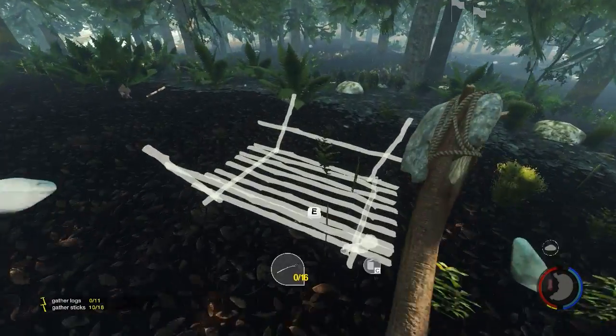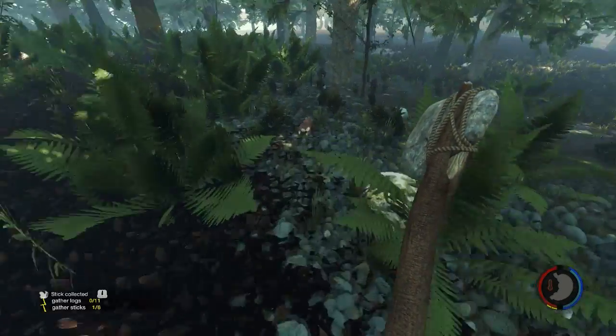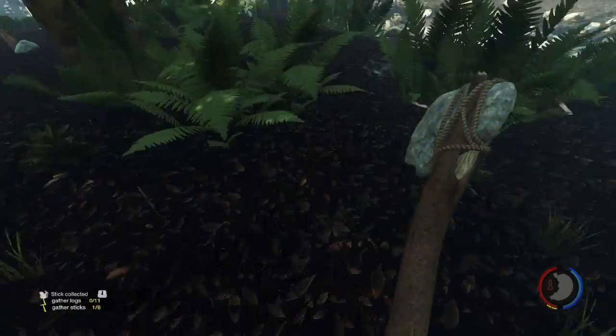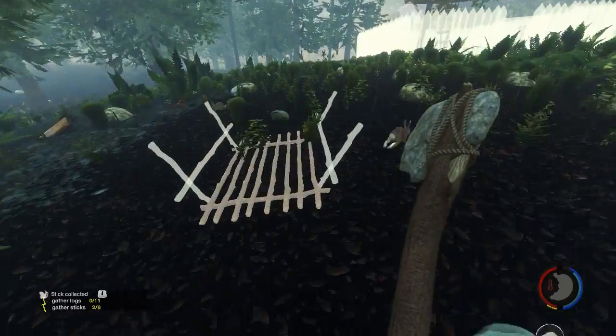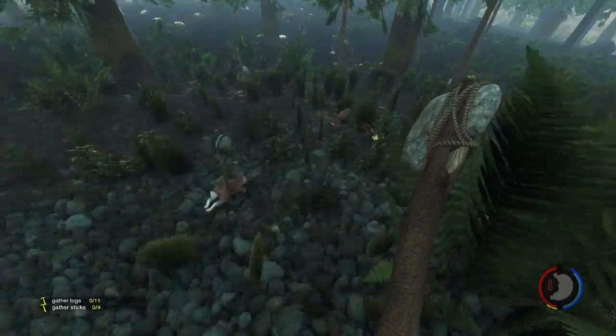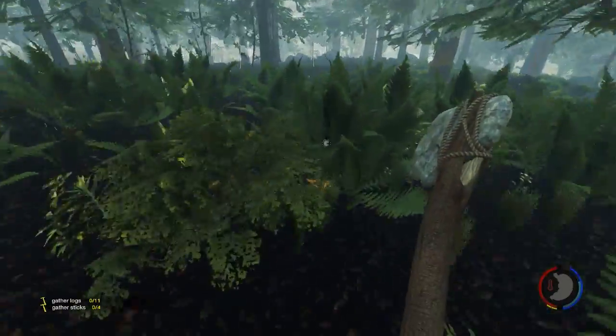A log sled — there we go, that's what I want! It needs 16 sticks. I'm pretty sure you just drag it around and it carries logs, making log gathering a lot easier. I think that's a pretty cool idea. Let me get some sticks.